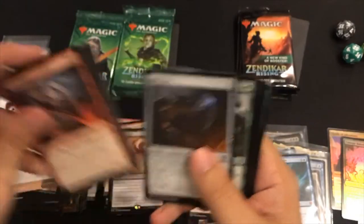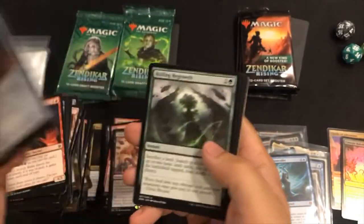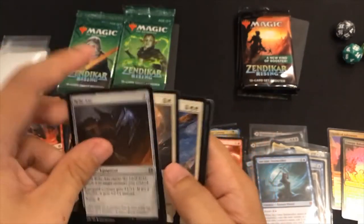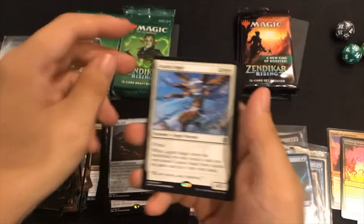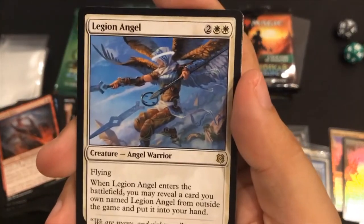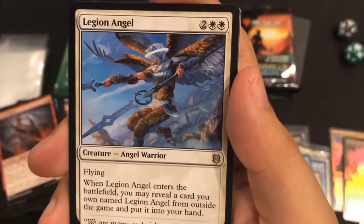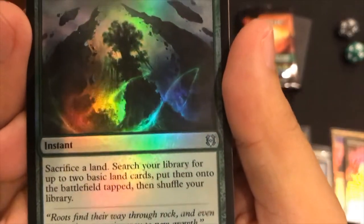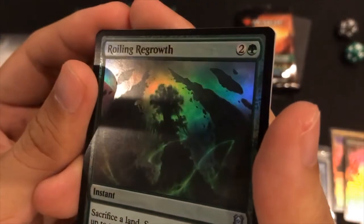Commons. Uncommons: Relic Axe, Roiling Regrowth, and Shelter. It appears the third uncommon is always going to be a flip card, although I'm not sure - but that has been the case for most of our packs. Legion Angel! Foil uncommon has some lines there - I don't know if you can see it, but yep, it has some lines.